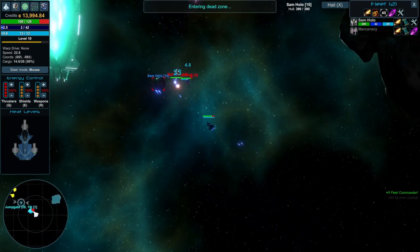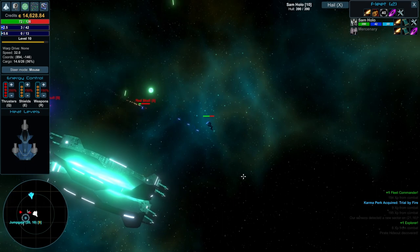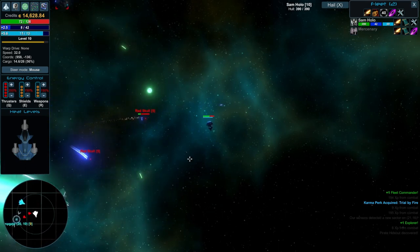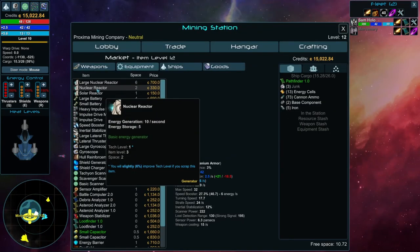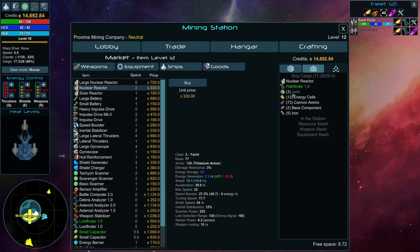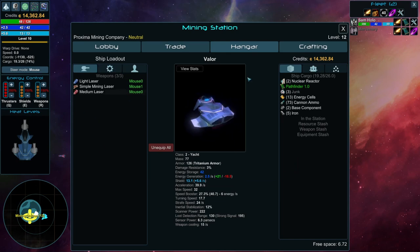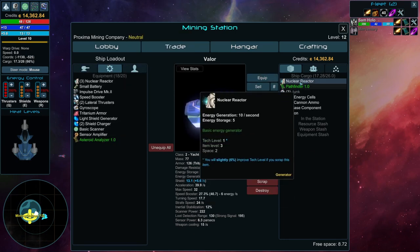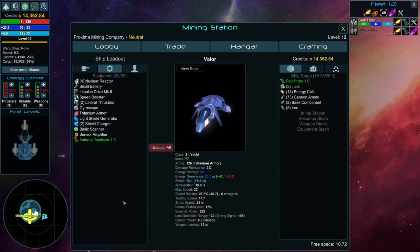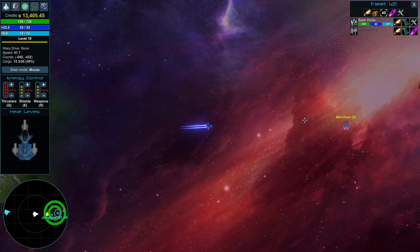I have to make the choice of either firing or generating shields. I'm running into energy generation problems. Let's grab a basic energy generator — not too expensive. In fact, we could grab another one, and even if I have to sell it or scrap it, it's not a big deal. We're going to go ahead and equip it. It doesn't seem to be hurting us too much. We'll equip the other one as well, and now when I boost, I don't blow through my energy. I'm already seeing sizable gains.